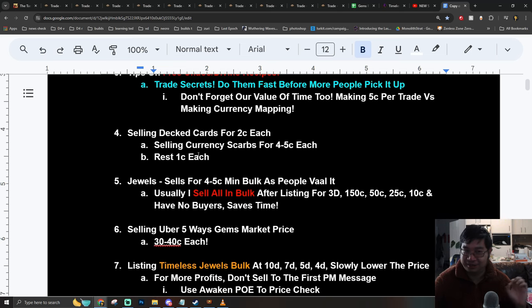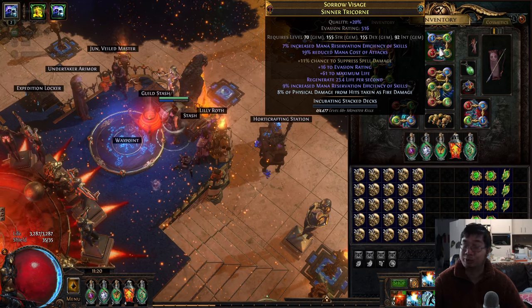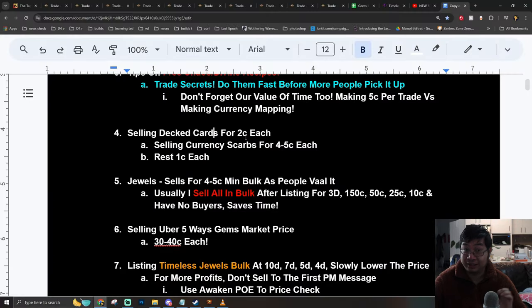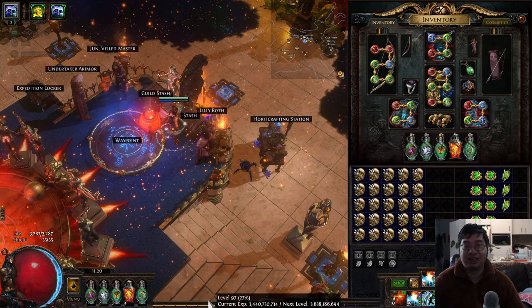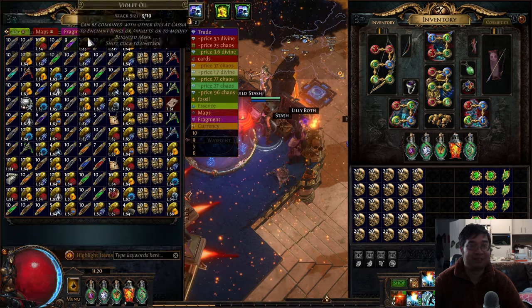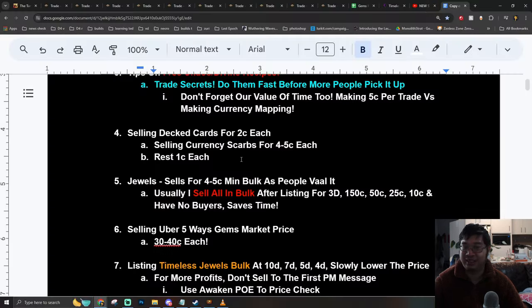Let's jump into how to make profits while running Legion 5-ways. First, you can be selling stacked decks — I incubate my gear so I drop stacked decks as I kill monsters, and I sell them for 2k each. I'm also selling currency scarabs for 4 to 5k each and the rest of the scarabs for 1k each. I have a lot of those. These are just things to help me recover the cost of the Legion runs.